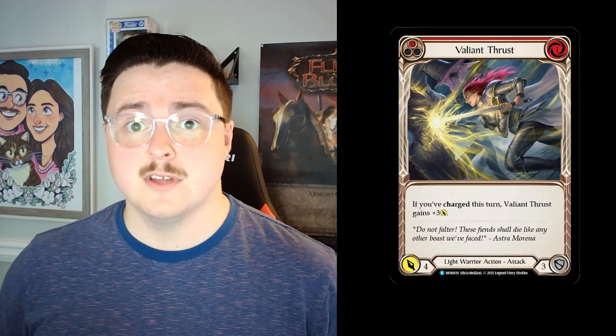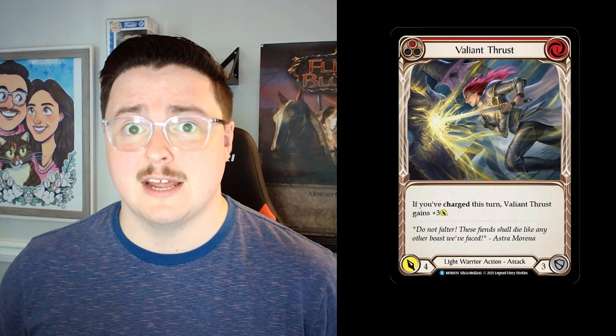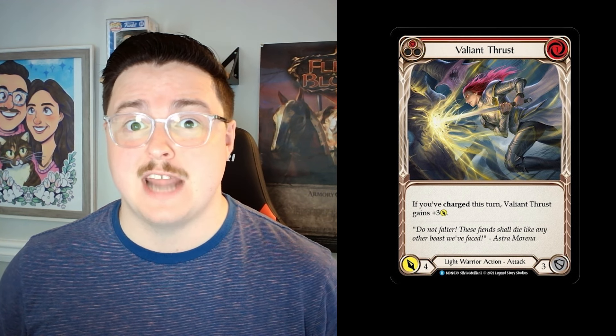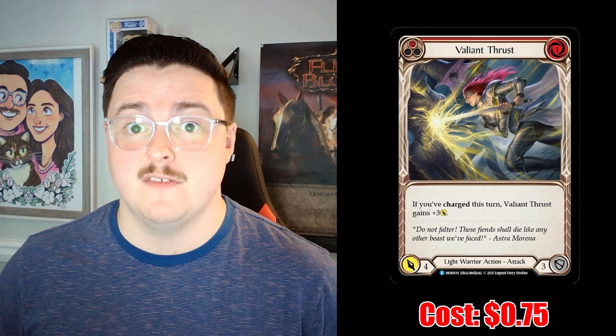First, let's talk about some of the cheaper cards we're going to add to our deck to make it a winner. First on the list is Red Valiant Thrust. Valiant Thrust is already in our deck at yellow, so by cutting the yellow version and adding in Red Valiant Thrust, we're giving ourselves more explosive potential and a higher damage ceiling. A playset of Red Valiant Thrust will only cost us $0.75.